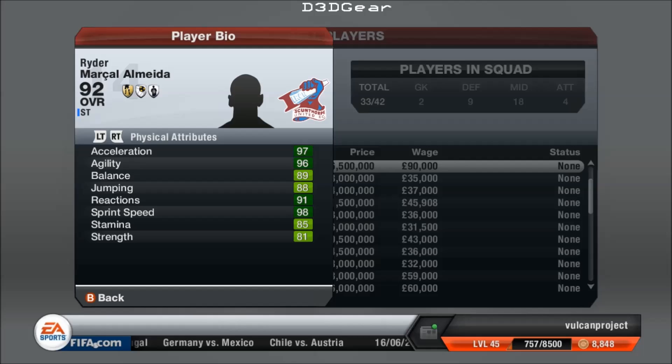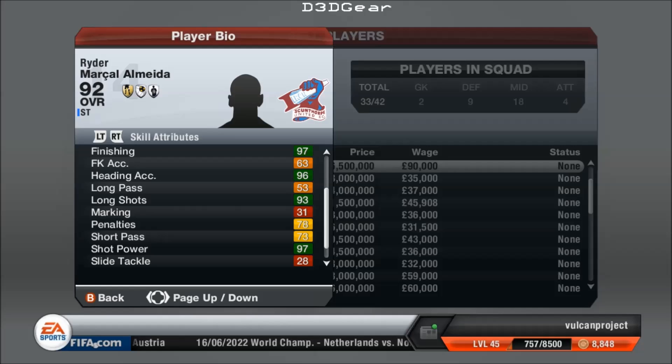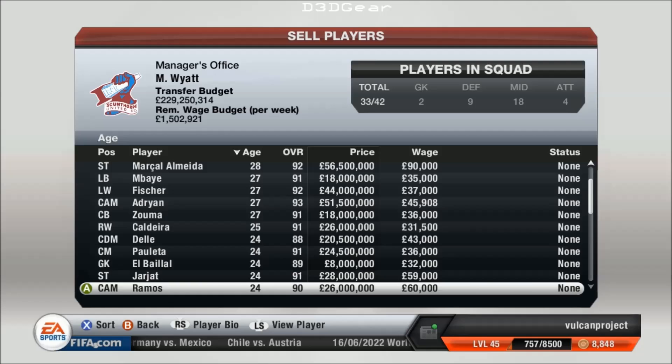This is the other striker — probably the one you've wanted to look at — one of the first strikers that came out of the game's youth system. He is hugely fast — look at that: 97 acceleration and 98 sprint speed. 89 balance. But the best thing about this guy, he's a dribbler — 97 ball control, 96 dribbling, 97 finishing, 96 heading accuracy, great long shots, huge shot power. His work rate isn't very good, but he's got 4-star skill moves. He's Brazilian again — another Brazilian, and he is the ultimate speedy striker at 92. Just can't beat that.